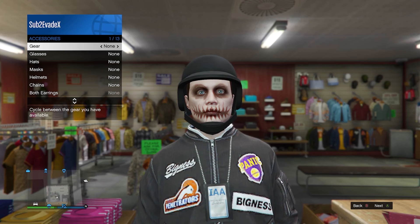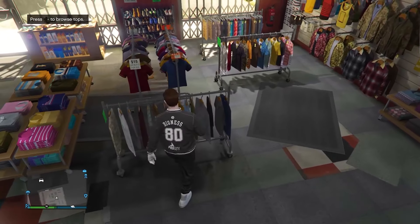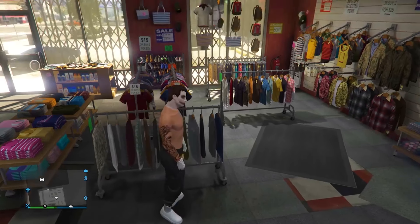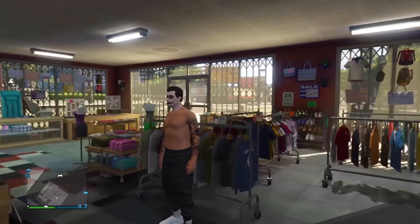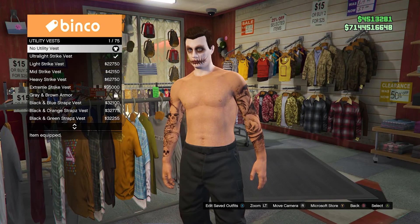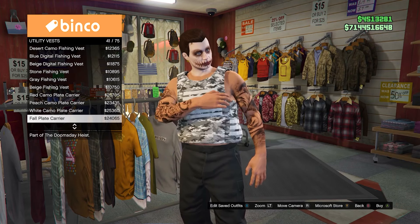Don't worry, we can go ahead and equip this all back later. Now come over to the top section and go ahead and take off the top from your outfit. And if you do actually have an IEA badge, go ahead and take that off as well. Once you've done that, come back over to the top section, go down to the utility vest, and go ahead and equip the peach plate carrier number 43 — it's going to be this one right here.